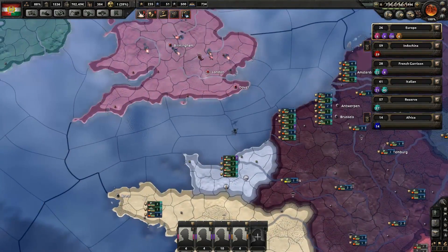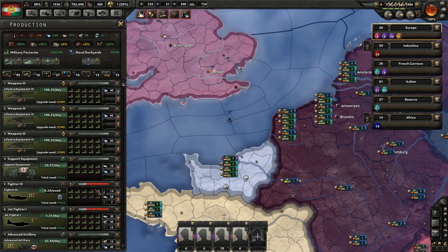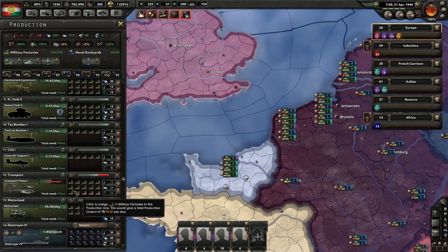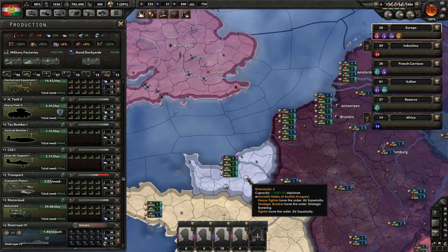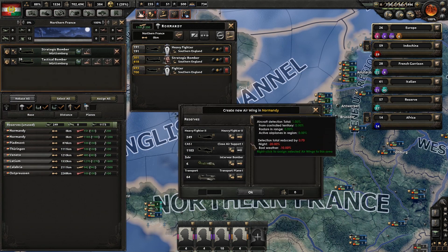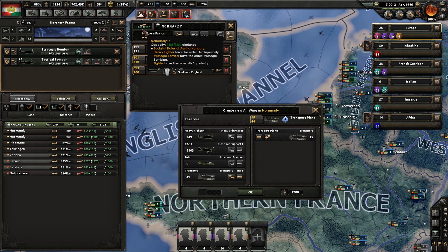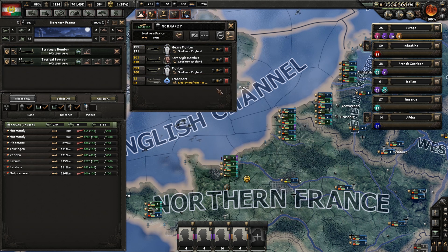That means we can put some transport planes up there and try to drop some paratroopers. We're making transport planes and we might be able to stick a couple of them here in Normandy. We're going to get 15 — that would fill up the rest until it gets to 1,200. There we go.